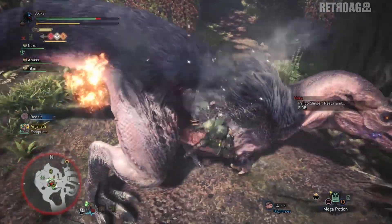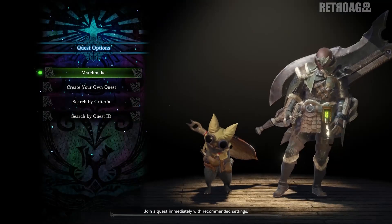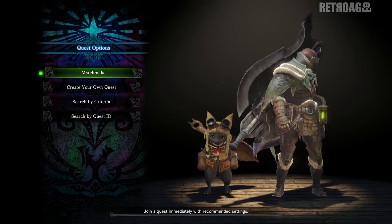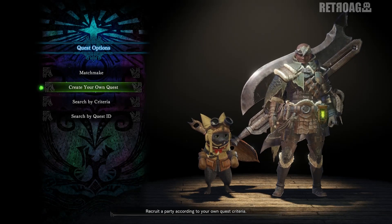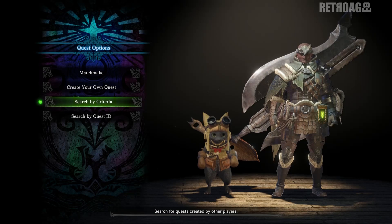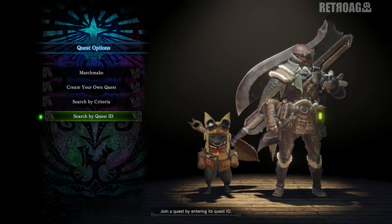If you plan to play online with others, then you have a few options. Don't have a hunting party? Well then dive right into the matchmaking option. Perhaps you want to set up a lobby for others to join so you can lead the charge — well then create your own quest! If you want a little more control, then you can search by criteria. And if you want to join your friend's lobby, then you can search by ID.